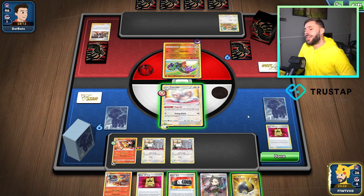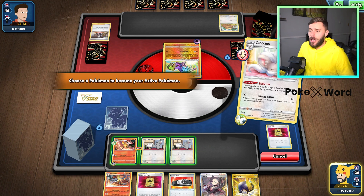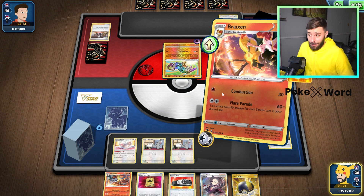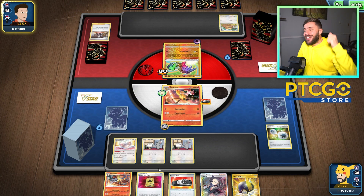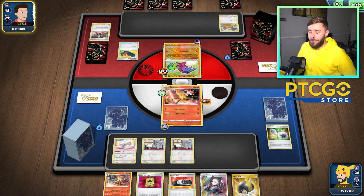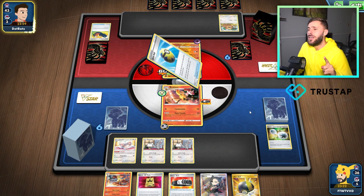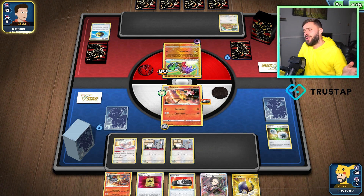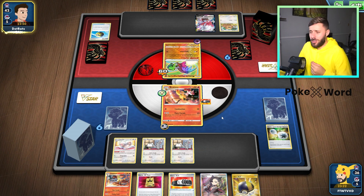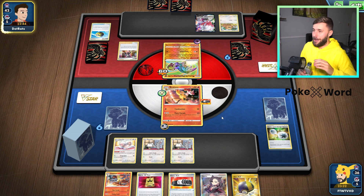How much damage are we doing right now? Just straight 60 — not enough to KO this Lucha. But enough to put damage down, which as we've established is great for Alakazam. So we're going to Flare Parade and get that on there, then next turn we start digging a bit more. I just didn't want to discard the Choice Belt, Delphox, or Marnie — I wanted to keep all of them. The Choice Belt is critical because that gets us to that 270 mark with Twin Energy.